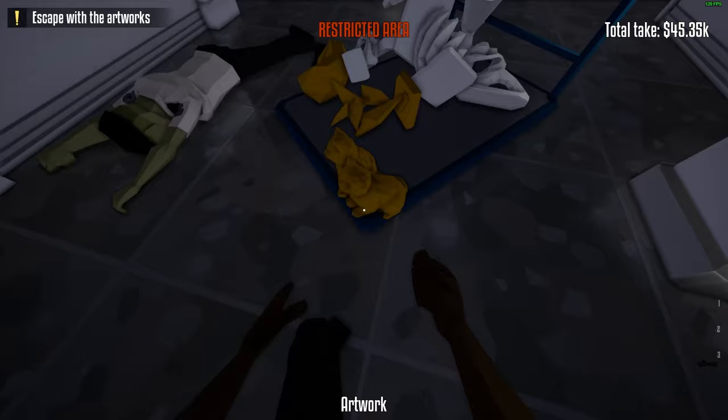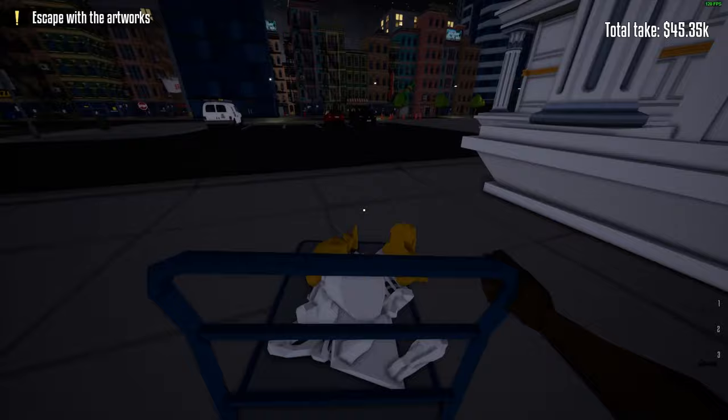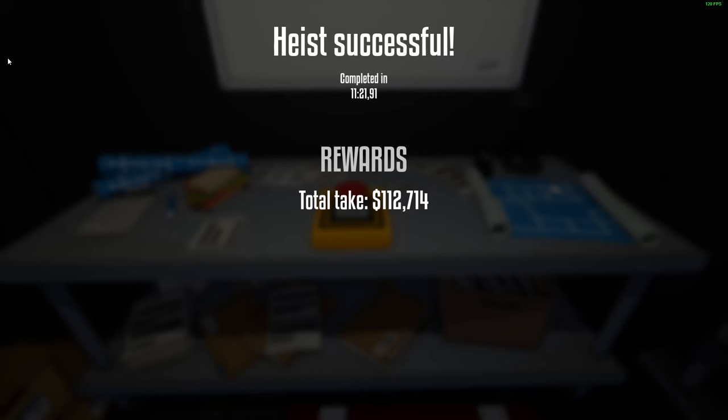The cart is really annoying — it always moves to the side. You have to position it at the door so that nothing is sticking out. That took me maybe a minute to fix. Go back — it's sped up a bit here. Your total take should be around 100k and a very good bit of XP. Final result: 112.71k and it took exactly 11 and a half minutes. Almost level nine — pretty good.